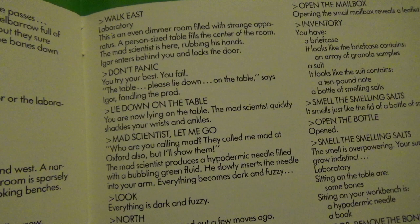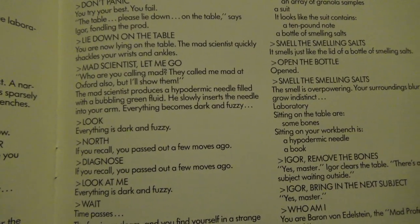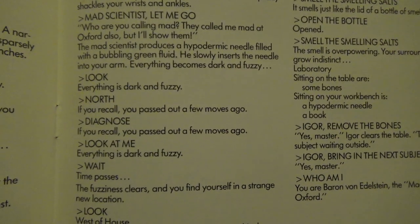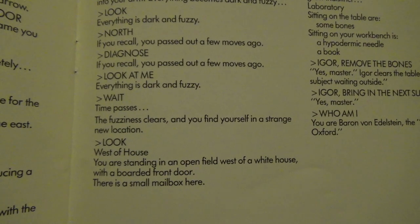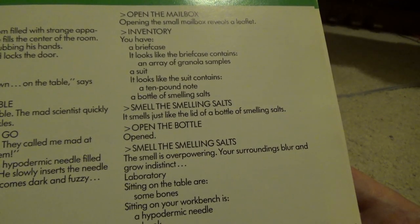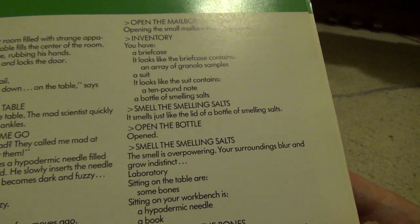'Look — everything is dark and fuzzy. North — if you recall, you passed out a few moves ago. Diagnose — if you recall, you passed out a few moves ago. Look at me — everything is dark and fuzzy. Wait — time passes. The fuzziness clears and you find yourself in a strange new location. Look — west of a house. You are standing in an open field west of a white house with a boarded front door. There is a small mailbox here. Open the mailbox — opening the small mailbox reveals a leaflet. Inventory: you have a briefcase — it looks like the briefcase contains an array of granola samples — a suit, it looks like the suit contains a ten pound note, and a bottle of smelling salts. Smell the smelling salts — it smells just like the lid of a bottle of smelling salts. Open the bottle — opened. Smell the smelling salts.' This is how the game works.